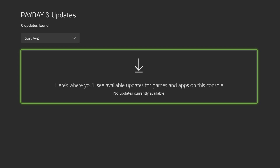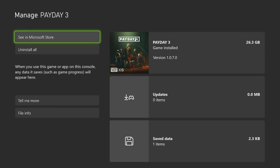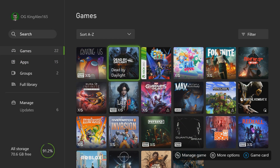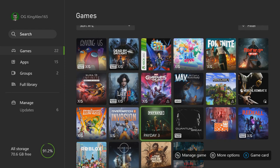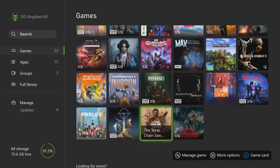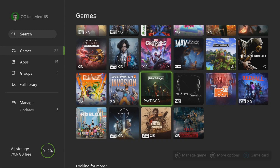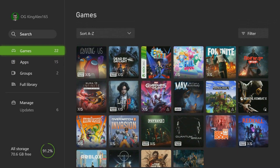For PlayStation, make sure you go to the dashboard, hover to Payday 3, press the pause menu, and it will say 'Check for Update' — click on that. That's it, it's that easy for PlayStation.